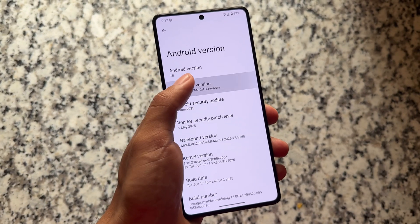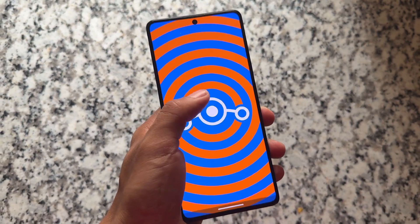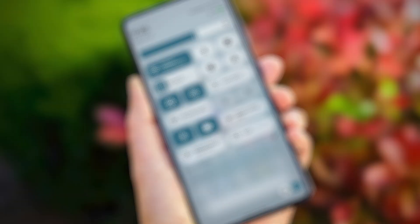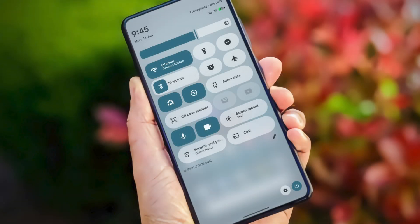Why so? Because the new quick settings panel which you are actually looking forward to will be part of the Android 16 QPR update, which means LineageOS 23.1 might be the biggest update. If you're into custom ROMs and you need that, many custom ROMs will definitely adopt that new quick settings panel with Android 16 stable, but they will enable it forcefully — something which is available officially is a different thing; to enable it forcefully is a different experience.